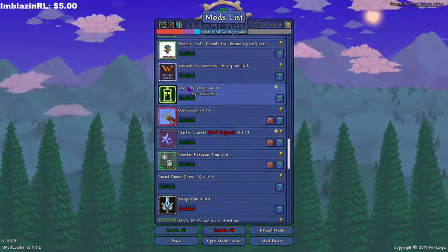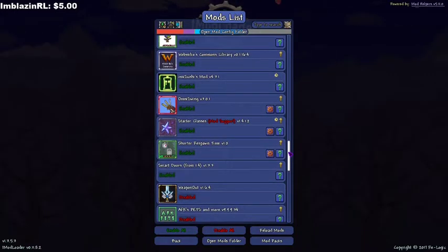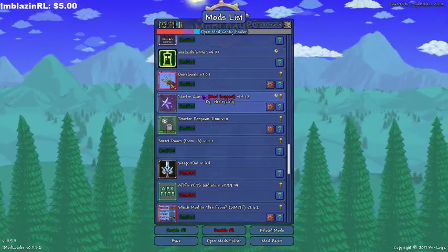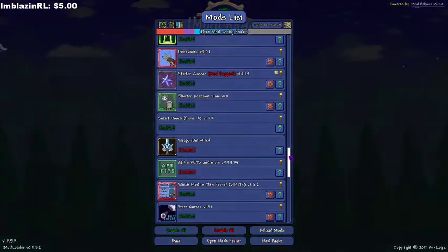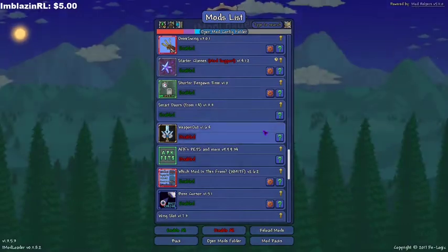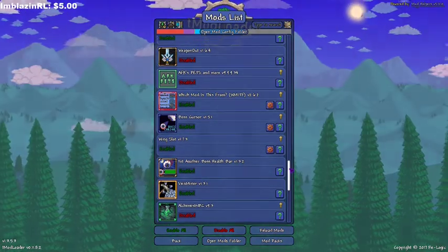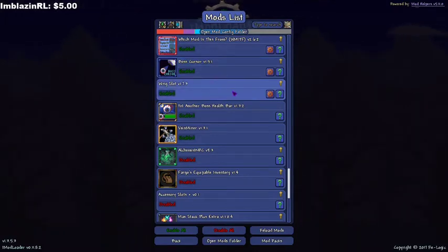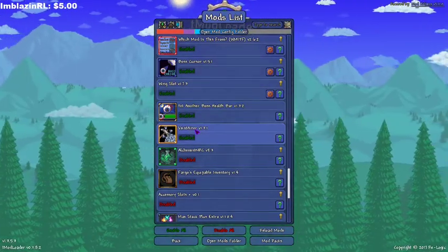This adds a bunch of recipes so you can craft things without having to grind as much. Omni Swing makes everything auto-swing or auto-fire — I think that just helps my hand not hurt. Starter Classes gives you kind of a head start at the very beginning. Shorter Respawn Time makes you respawn faster after you die, which I will definitely be using a lot. Smart Doors makes doors open automatically like in 1.4. Which Mod Is From shows which mod an item is from. Boss Cursor shows you where a boss is when it's off screen. Wing Slot adds a designated accessory slot just for wings.